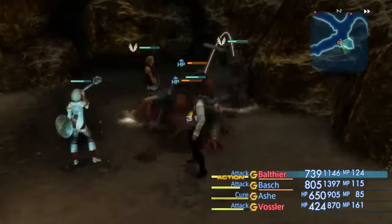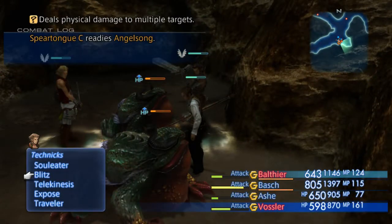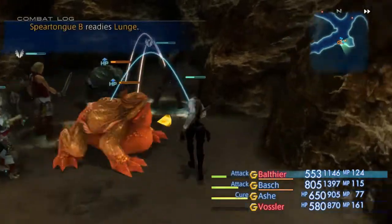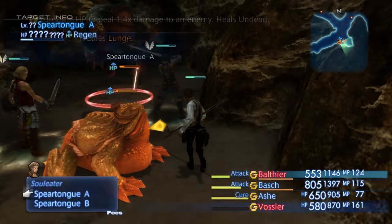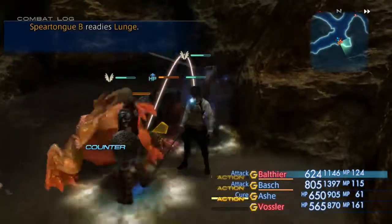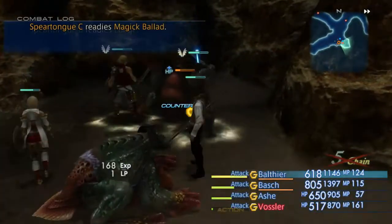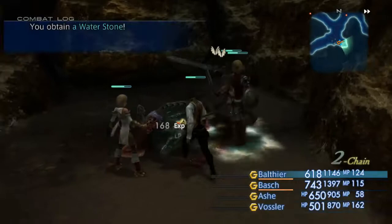Vosler has a couple of new techniques to show off here. We've got Blitz, and I think he also has Soul Eater. Soul Eater can do 1.4 times more damage to an enemy but consumes HP - so it's like a darkness-type move. And Blitz is just an AOE attack. I think Soul Eater and Blitz are weapon-based though, which is why Vosler is doing pretty low damage, or it's just that this is a more difficult area in general.